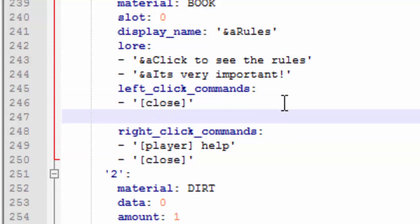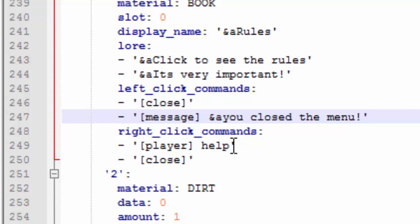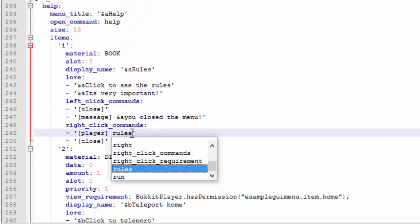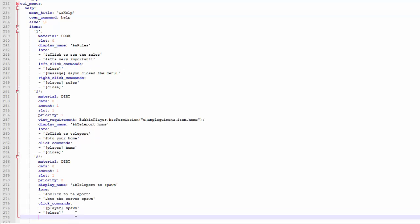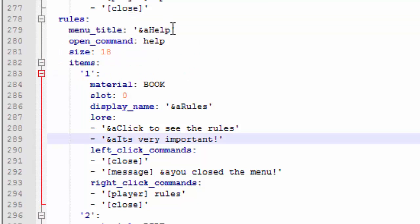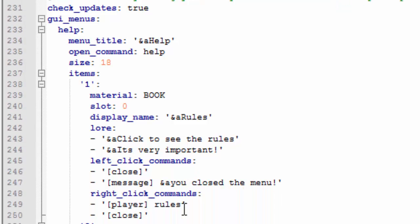On left click I'm going to add a message so when they close it, it'll say 'You closed the menu' — just to show that you can add a message using bracket message close bracket. What I'm going to do is have a menu inside a menu, so my next menu's open command will be slash rules. When they right click on the book it'll open up the next menu with all the rules. I'll copy the menu format, paste it, and call this second menu 'rules', then change the command to slash rules.